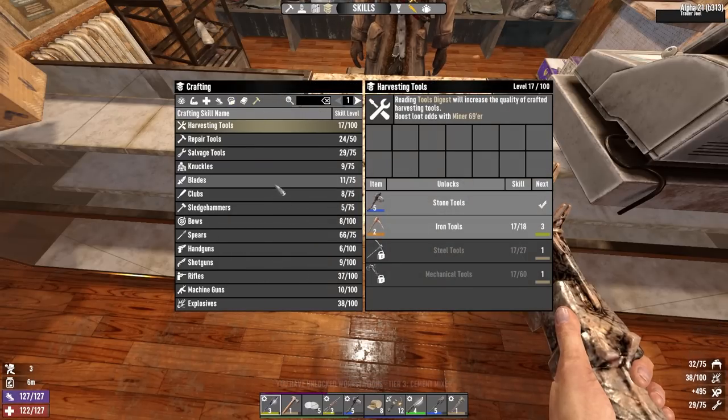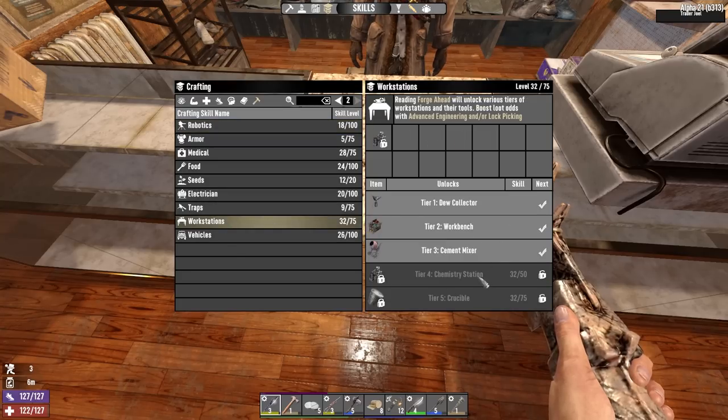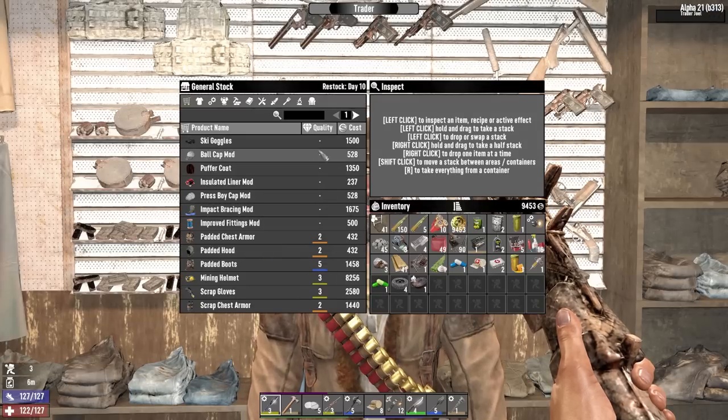We've unlocked gadgets at level 2, and cement mixers are now unlocked. Chemistry stations are at 50 and crucibles at 75. He's tier 5 now I think — tomorrow he'll have tier 5 jobs for us, so he should have a 5x multiplier on the stuff he gets in his inventory.